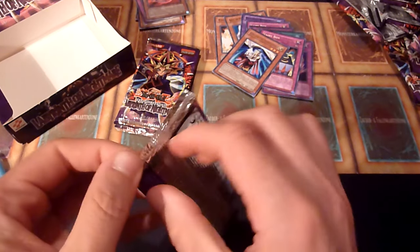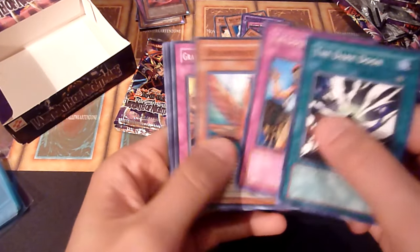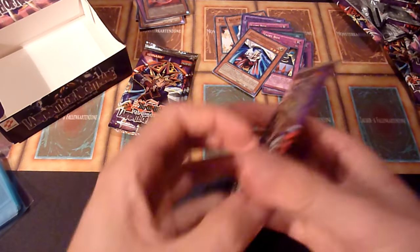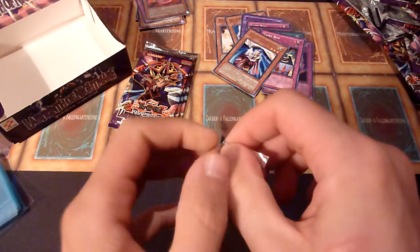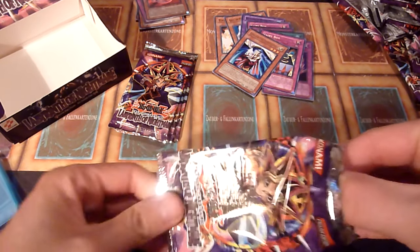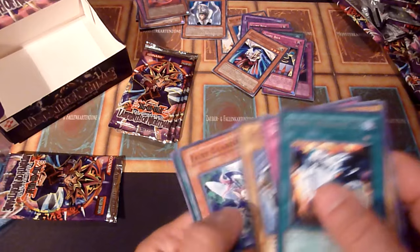I expected something different. The Dark Door. Infinite Cards. And of course there was just one Fire Sorcerer so far. This pack wasn't even glued together — interesting. The Art of Demise, upside down. Soul of Purity and Light. That's definitely an L.